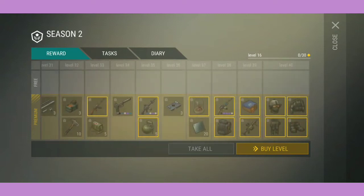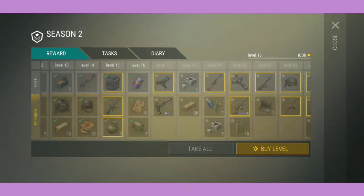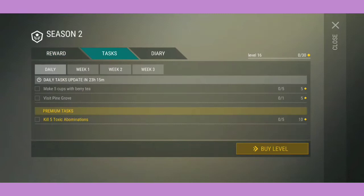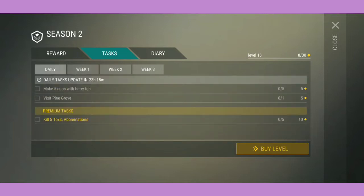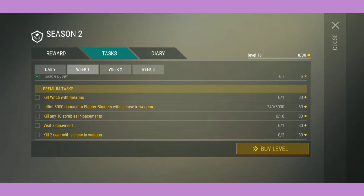We didn't get to level 40 — we got to level 16. We're a little bit more than halfway there, but we can't start week two until one day and 23 hours, which is pretty much two days. For daily tasks: kill five toxic abominations, visit Pine Grove, make five cups with berry tea — that's already 20 and we need 30, which we could definitely make happen. We also gotta kill the witch and fight some floater bloaters.